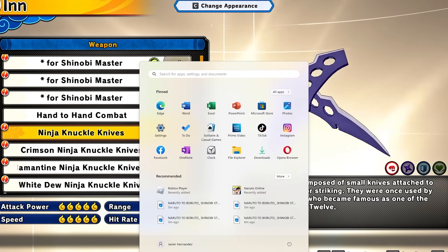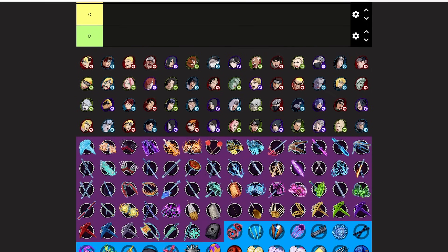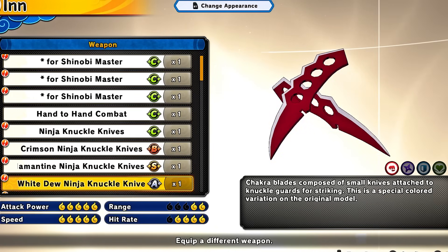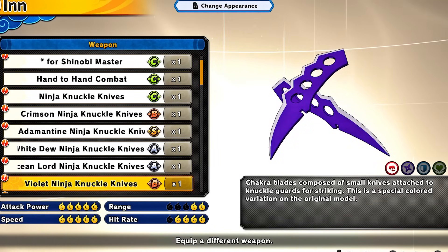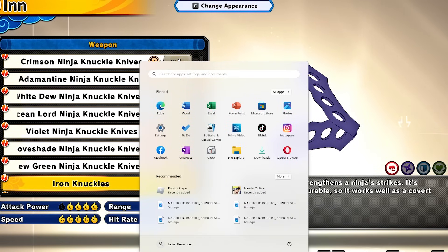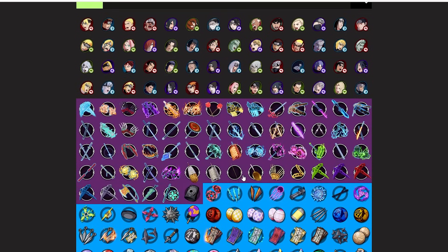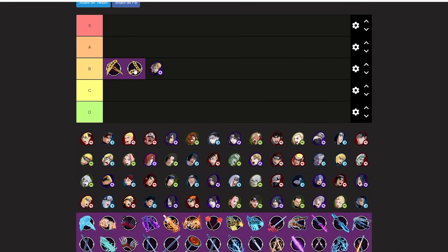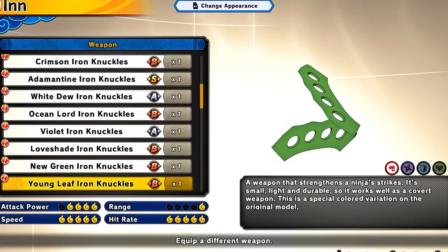Ninja Knuckle Knives — low-key putting these B-tier. They're not OP, that's my take on knuckle knives. By the way all the different color variants are the same. Iron Knuckles are also B-tier — they have really good combos but not OP. Moving on, Boxing Gloves are kind of the same thing as hand-to-hand, so we'll put those together in B-tier.